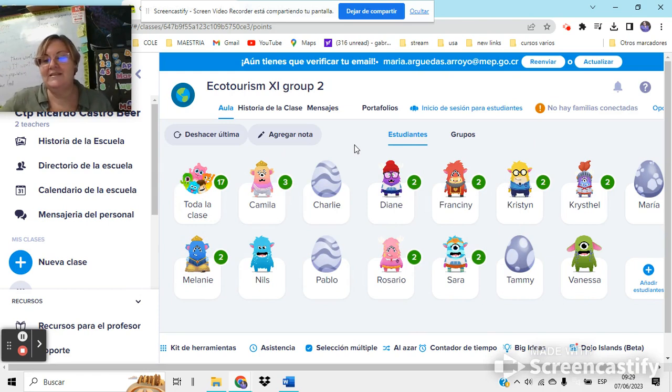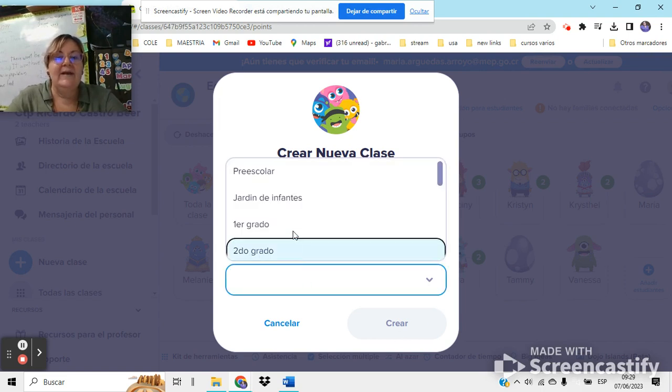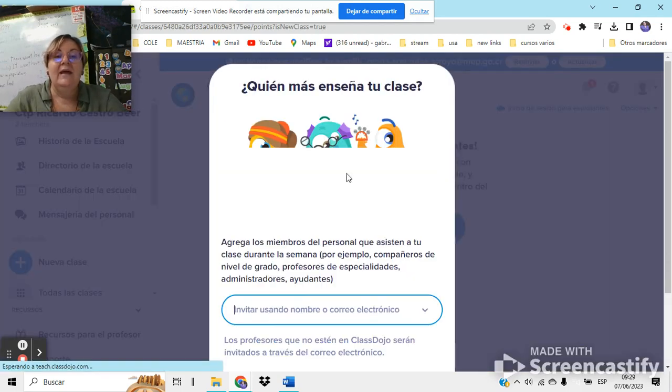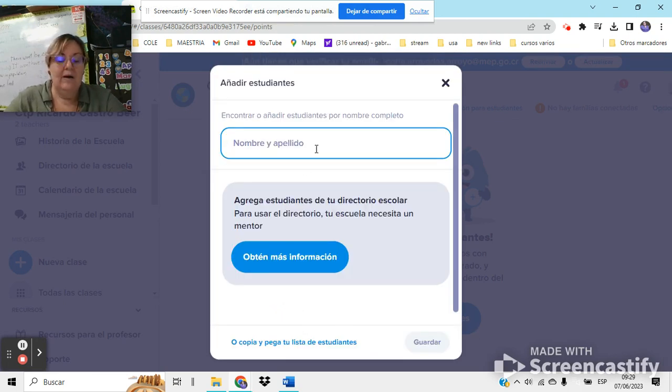If you're interested, I can teach you how to start. I have to create a new class, so we can do it right now. The name of the class is going to be Convert 96B and the grade is ninth grade. You create it, and now you're going to add teachers and students.